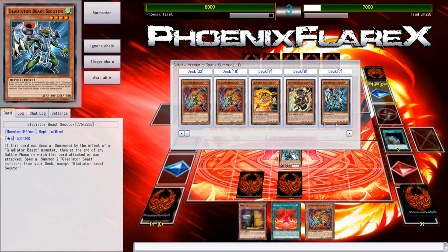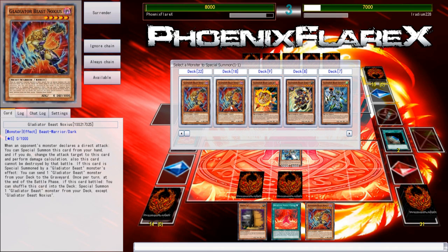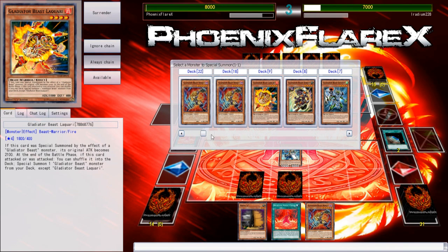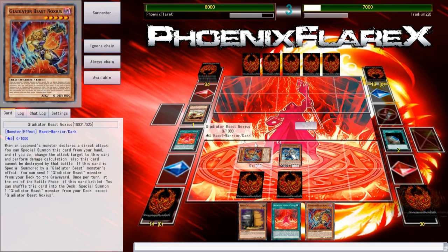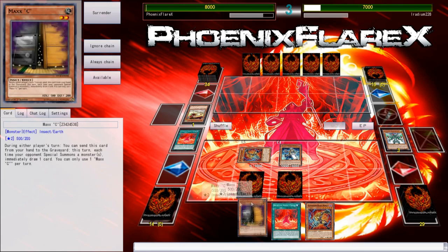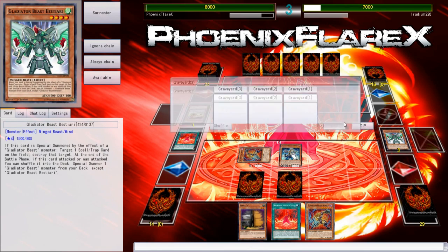So what we can get now — there's nothing really worth getting except maybe just a pumped-up Laquari. I could get Noxious, which would be pretty cool, because I'd use Noxious to dump a card. But it's Dark, so it doesn't do anything for Invocation. You know what — yeah, we're just gonna get the Noxious and use Noxious here to specifically dump one of the Bestiaris to grave, because there are two in this list, so I'm fine with that. I can activate this and banish a Bestiari or banish the Aleister.